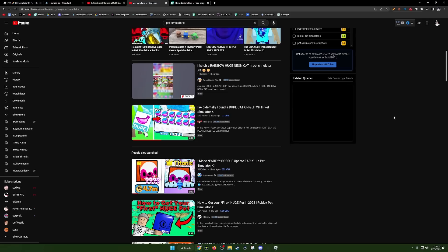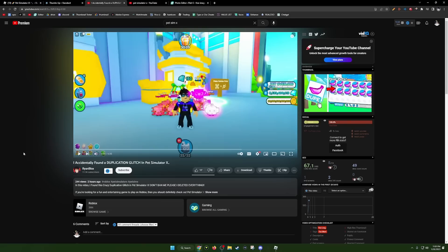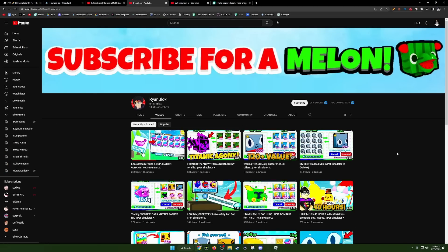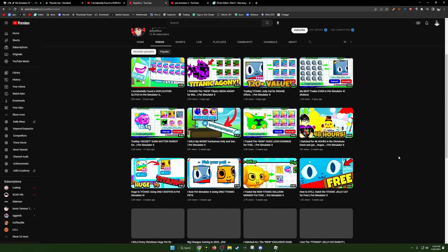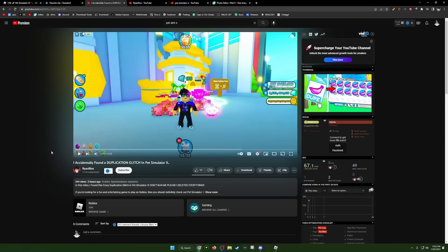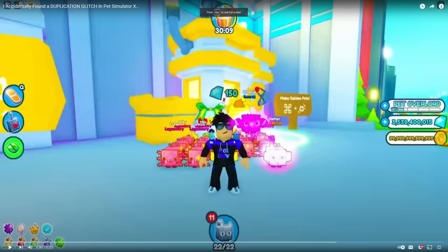And I was surprised because it wasn't clickbait. This video was made by a guy named Ryan Blocks. I don't know too much about him other than the fact that he basically just makes videos on Pet Simulator X just like me. I don't even know if he's a Big Games partner, but after this video, he might not be a Big Games partner anymore just because it is a duplication glitch. But we're just going to check it out — I'm literally so curious.